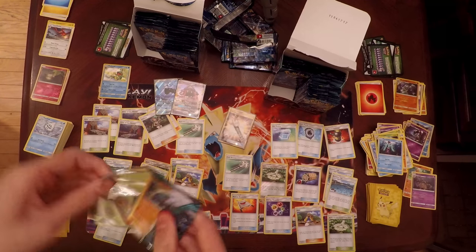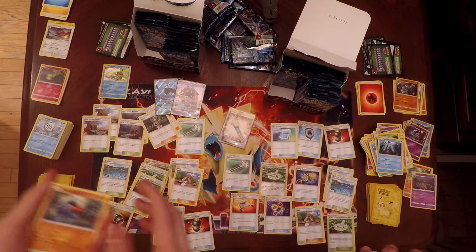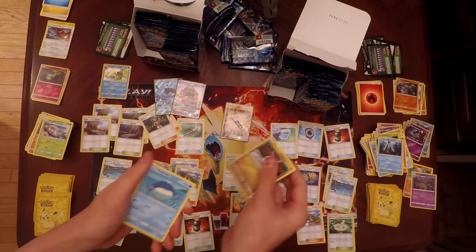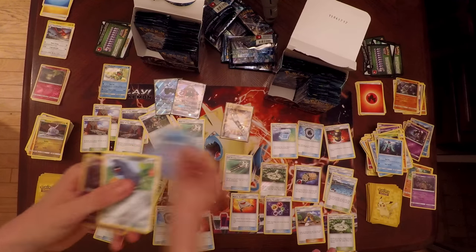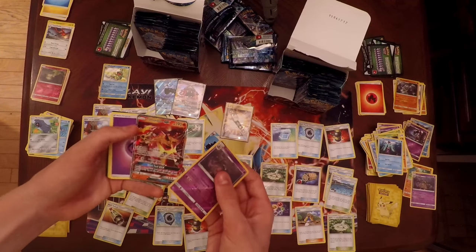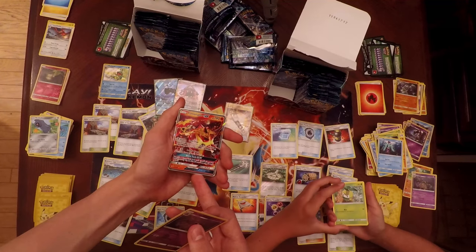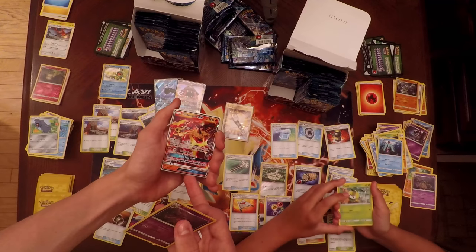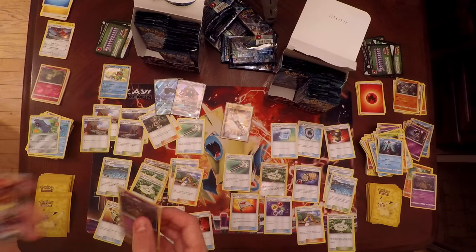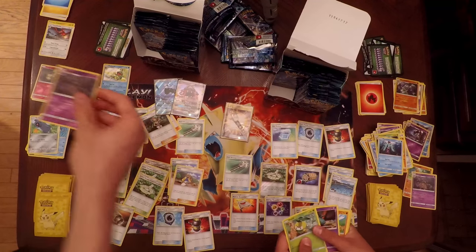So far it's been an amazing opening: Full Art Wishiwashi, a Tapu Lele, and a Secret Rare Field Blower — and you're not guaranteed a Secret Rare in every box, and you're definitely not guaranteed a Tapu Lele. Next pack has Wailmer, a Reverse Holo Garbodor with Trash Alliance — a very good card — and a Turtonator GX. Shell Wrap does 20 damage during your opponent's next turn; if this Pokemon is damaged by an attack, even if knocked out, put 8 damage counters on the attacking Pokemon.